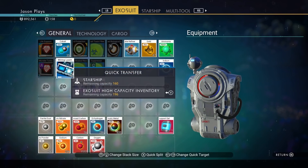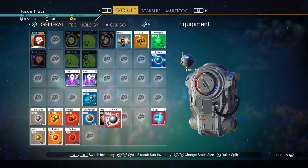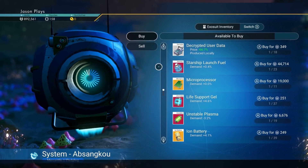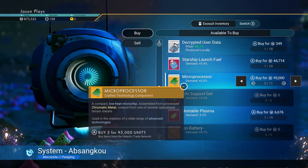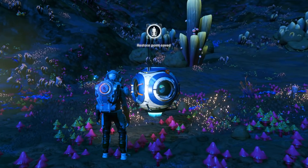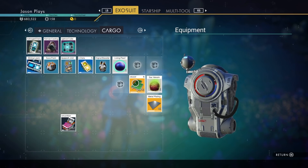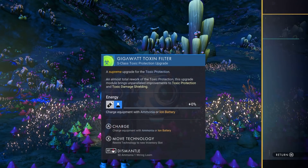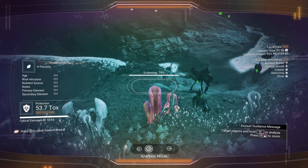Wiring loom goes into the exosuit high-capacity inventory. We'll leave the cobalt here but you can put it wherever you want. We didn't buy any batteries — let's buy some. Buy batteries and life support gel as much as you can. We can also buy processors — let's buy ten. I like to keep all that stuff on hand because we're going to be building, and we'll need it. Put it in your cargo inventory so it's there when you need it.